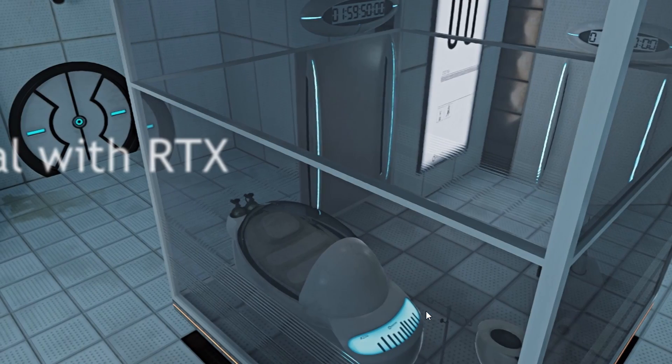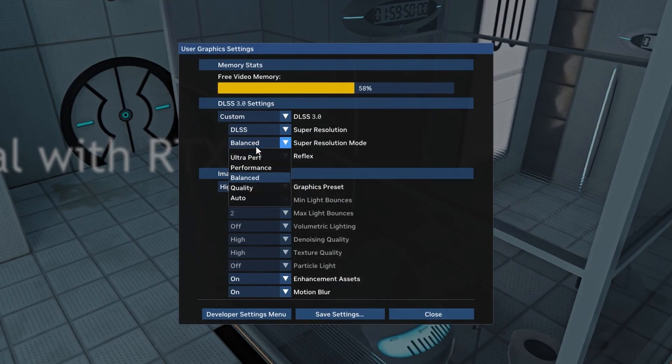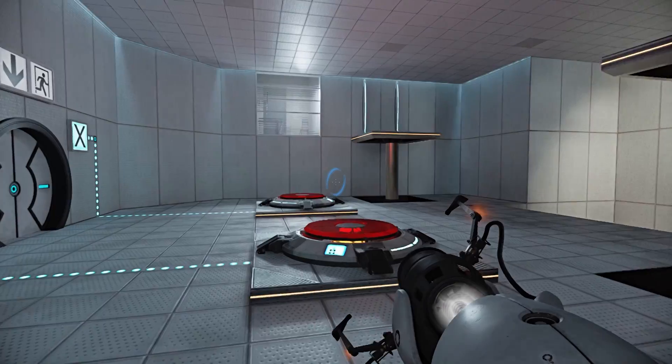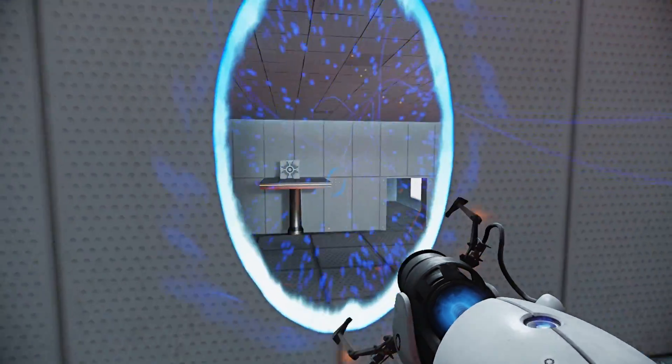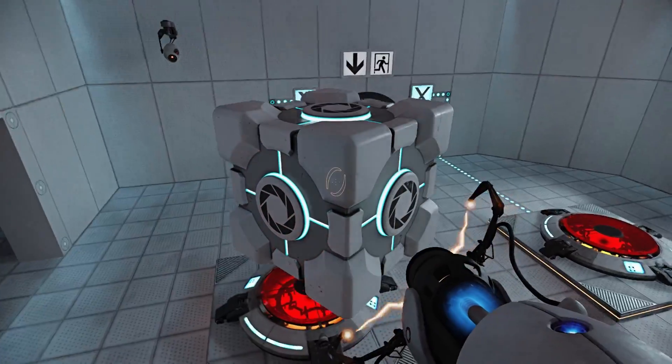If you still need more of a boost, we can lower the Super Resolution Mode to Performance or Ultra Performance. However, do note that the lower setting you go will make the resolution degrade a little. The game is still very playable regardless and still looks amazing. That's our quick fix to getting more FPS and a smoother experience in Portal with RTX.